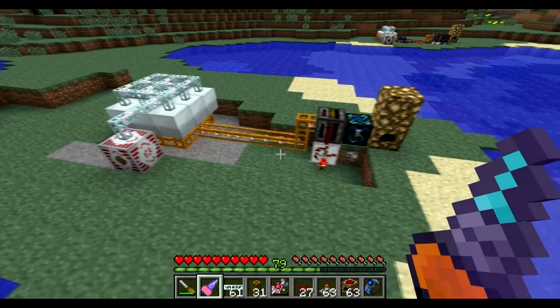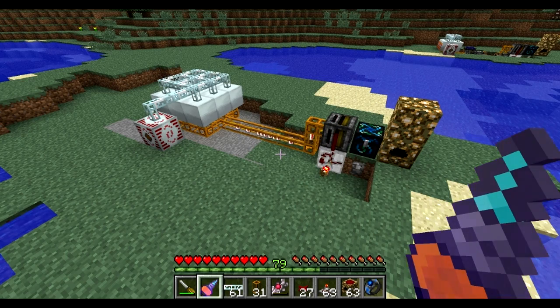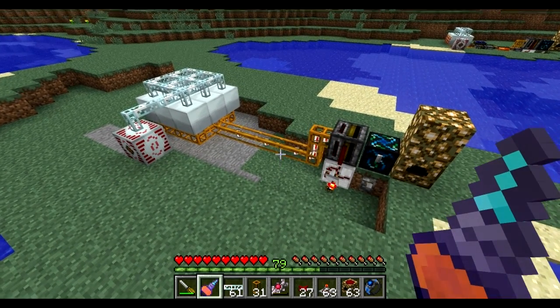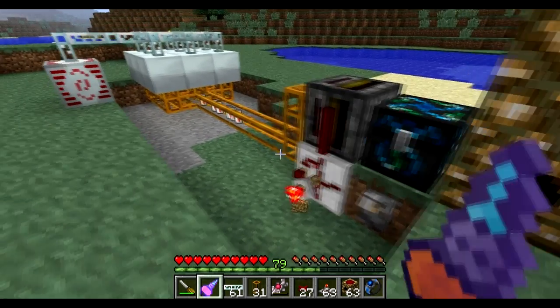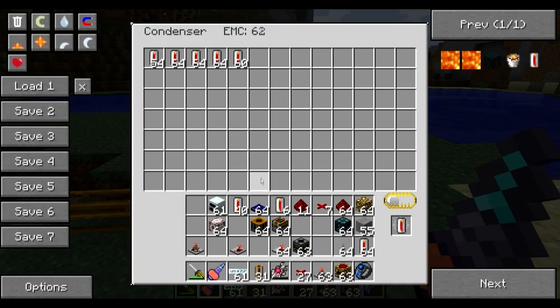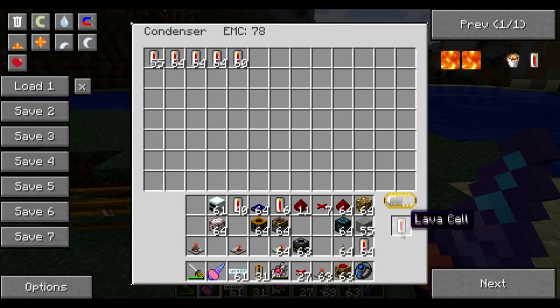Hello everyone, Alex here. I made a quick update to my infinite geothermal energy factory. I read some of you guys' comments and you said that you can condense energy into lava cells, and it's actually true. It's very simple — you put a lava cell here, and Equivalent Exchange knows to recognize this item and create it for you.